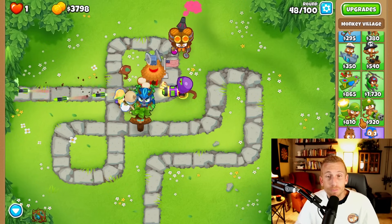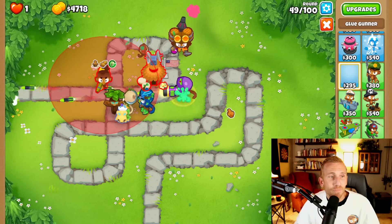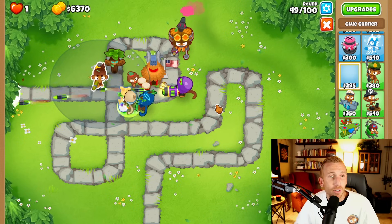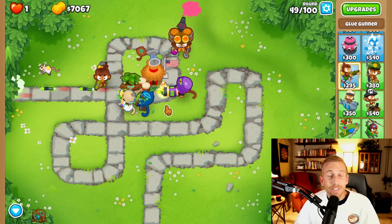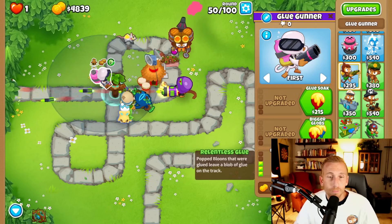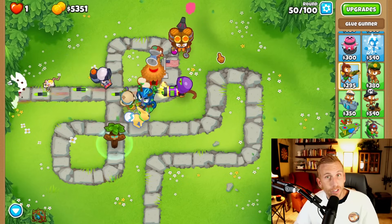One more thing before we go for the infamous Spirit of the Forest. We're going to place a Glue Gunner right here — this is important. There is a little spot where he is in range of the village, getting that camo. If you go a little too far left, it's not there, so make sure he's in range of camo. In the 90s, he's going to be the reason why we can stop all the DDTs. We're going to go Stickier Glue, Stronger Glue, MOAB Glue, and Bigger Globs, then put him on Strong.